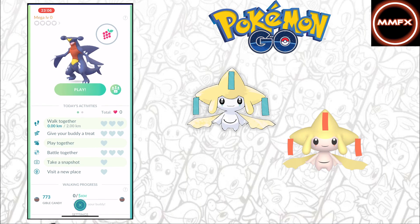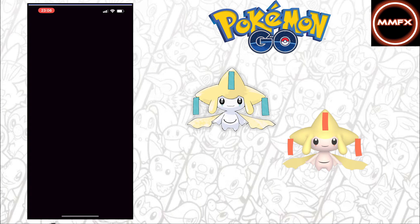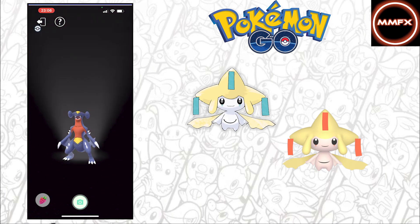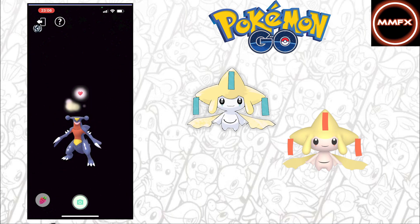It hasn't even had one heart on it and hasn't done anything with it today. I'm going to set the timer — three, two, one. Let's see how long this would take to do everything on one Pokémon. Let's do the play first. You'll know when this one's done as you'll get the light-up like this. That's one heart.